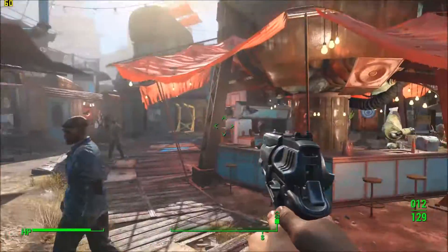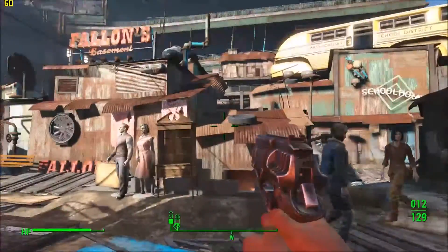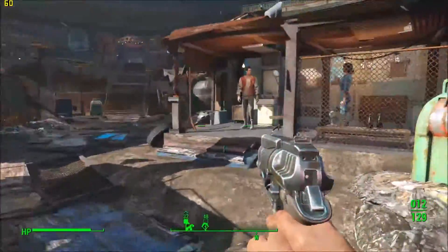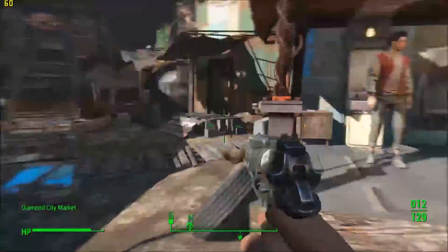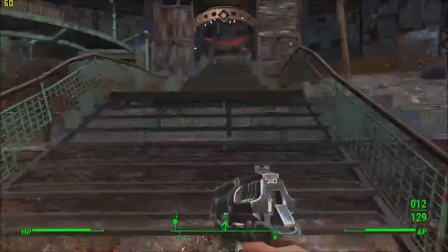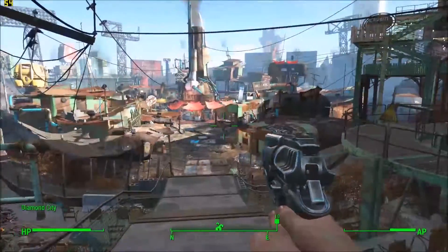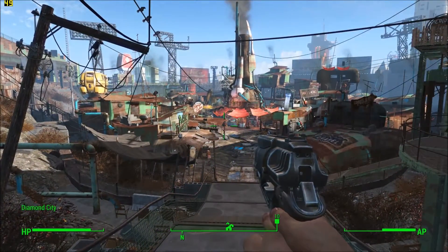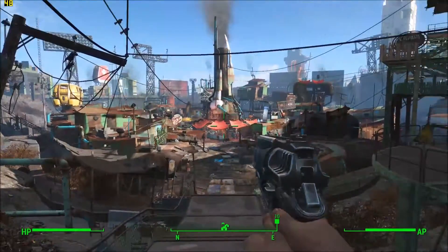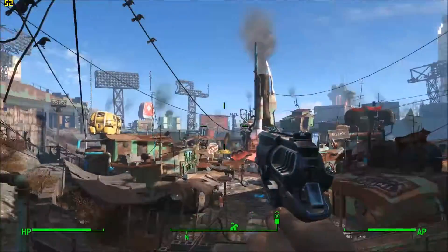We're in Diamond City, which is one of the main cities of the game. You should be able to see the frame rate up top — it's currently on 60 and everything is on Ultra. What I'm going to do for this benchmark is go up these stairs all the way up here and look at the city. You can see how it drops down to about 50, which is really annoying when you play the game.